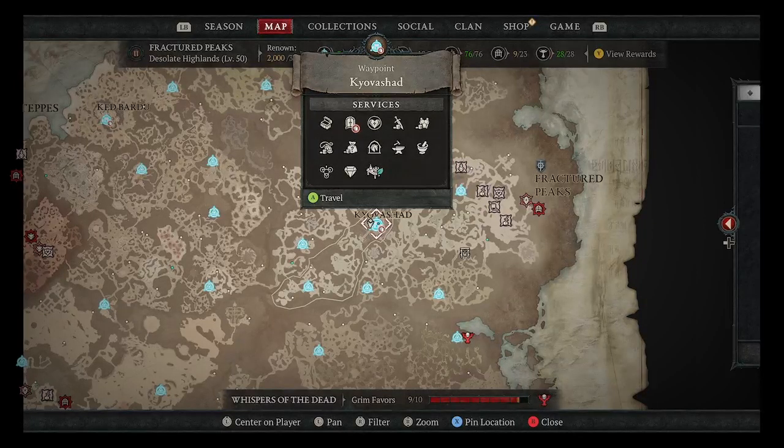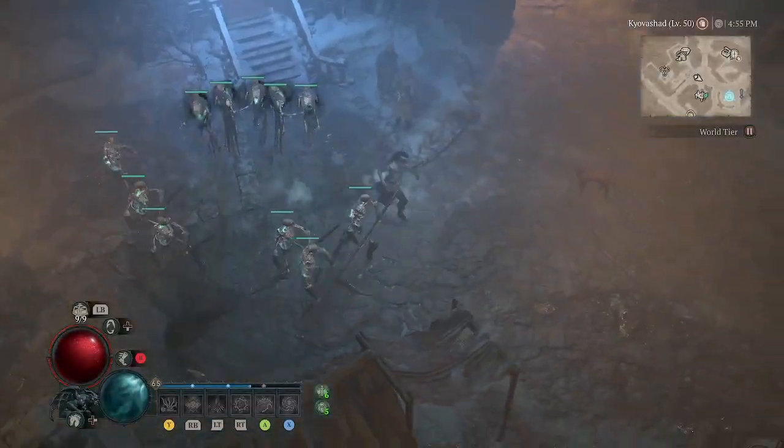Your jeweler, Purveyor of Curiosities, stable, blacksmith, alchemist who makes your potions — the three circles icon is your Occultist, and then your jeweler. The top icon where the amulet is, that's the person who buys and sells jewelry. The actual gem icon is the jeweler who can take gems out of things, craft higher-level gems, put sockets on items for you, and can change affixes on jewelry. The Occultist changes the affixes on all your other gear.